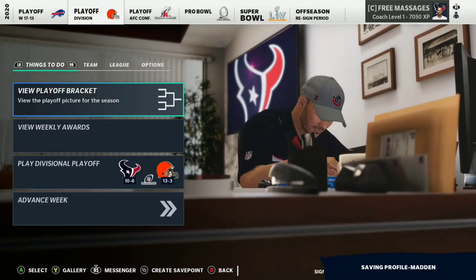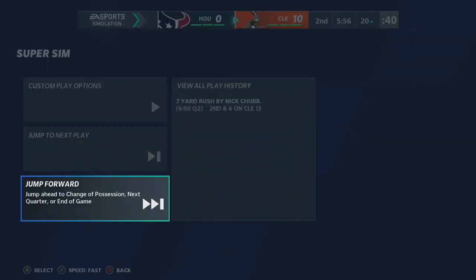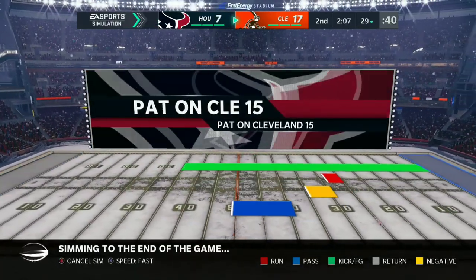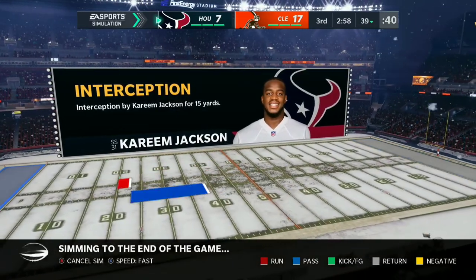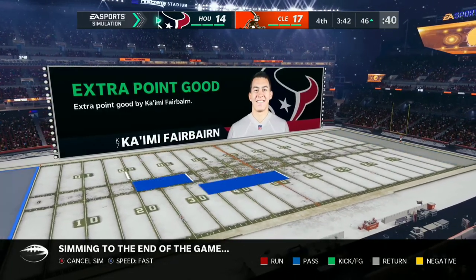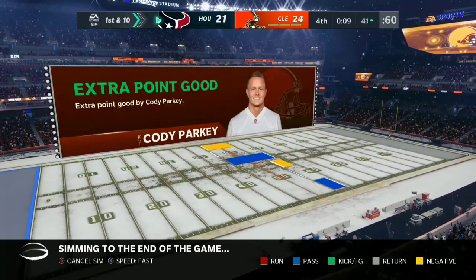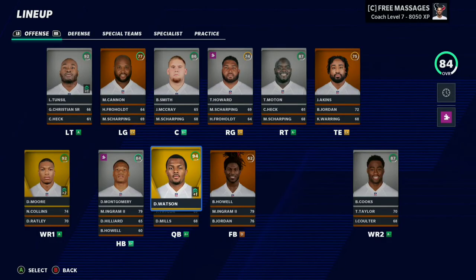Now here we are in the divisional round facing the 13 and 3 Cleveland Browns — simulation gods. It's already 10 to nothing early and I want to simulate to the end of the game to avoid pauses. It goes 17 to nothing, then 17 to 7 in the second quarter, and into the second half still 17 to 7. It becomes a back-and-forth game — we come back to 17 to 14, then take the lead 21 to 17. It becomes a late-game shootout at 24 to 21, but we cannot complete the final drive and lose in the divisional round.